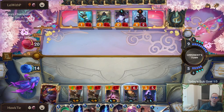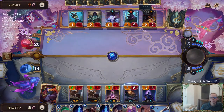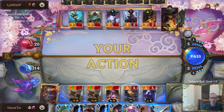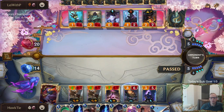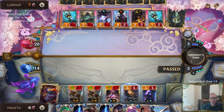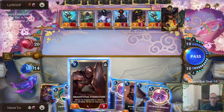I know we can play the Brightsteel Formation but I'm gonna go with this. Keep up Concerted Strike for Karma — I don't know if that's their plan, like go Karma and then be able to double spells the next round, but could be going with that right here.